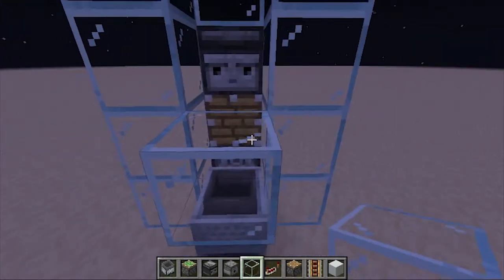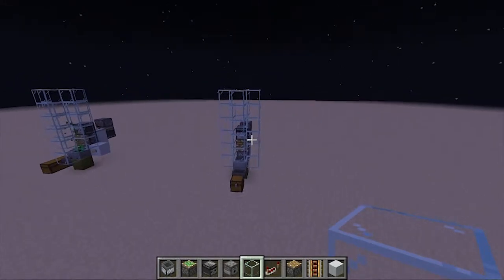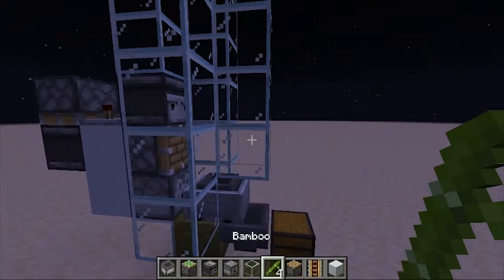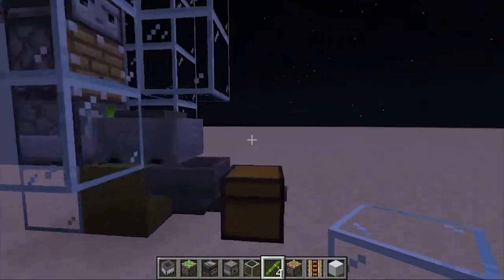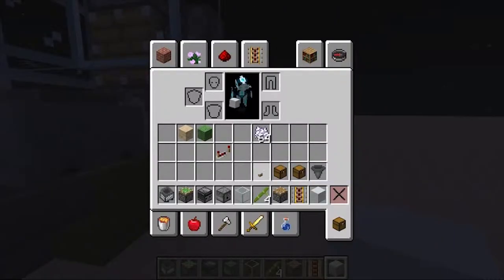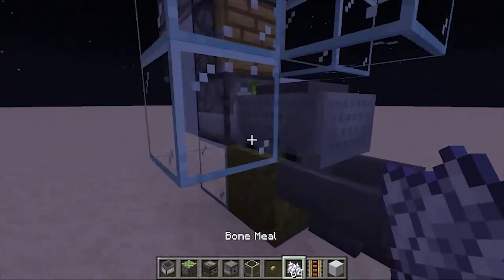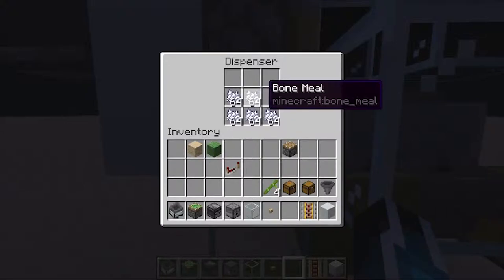By the way, this design is stackable so you can stack a lot of these farms next to each other — that's absolutely fantastic. Get your glass blocks up — I believe six blocks tall is fine: one, two, three, four, five, six blocks tall. Now place your bamboo right here, put the glass block back, and place a solid block with a button.